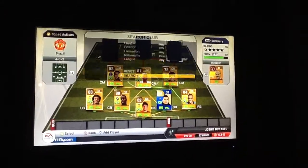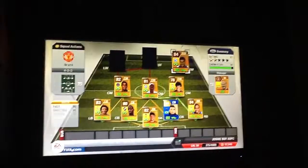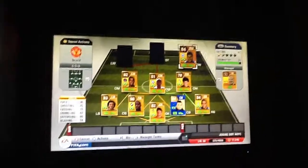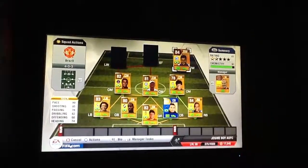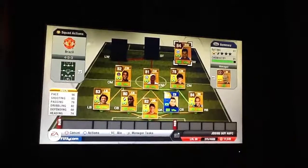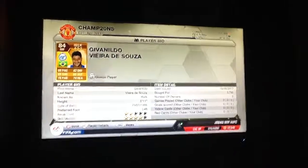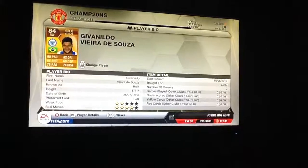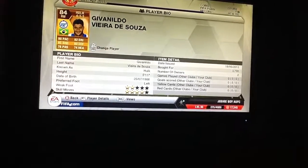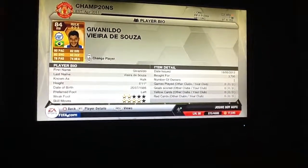Next up at right wing we have got Hulk, who plays for Zenit St. Petersburg. 90 pace, 85 shooting — two really good stats. 78 passing which is okay, 82 dribbling which is really good, 60 defending, and 74 heading. This guy is a really good player and I really do like him. He's 3,700 coins, so he's quite good value. He's only 5 foot 11, which surprised me. The let down is 2 star weak foot, so when he's on his right foot he isn't very good with it. 4 star skill moves.